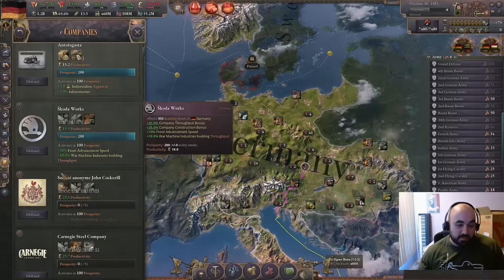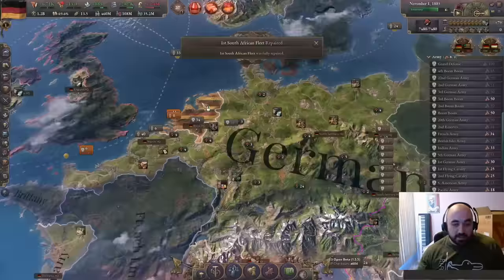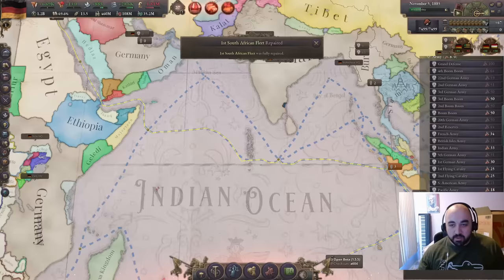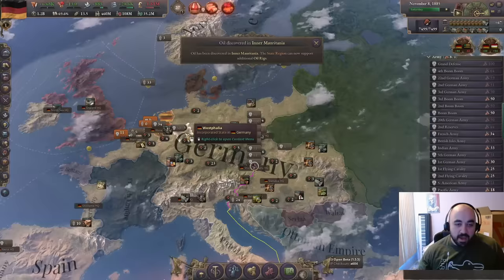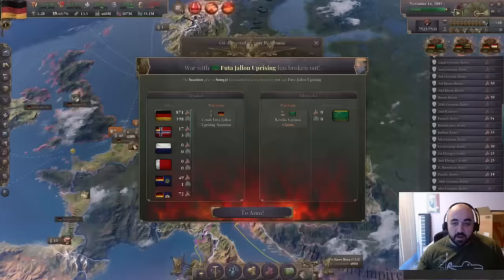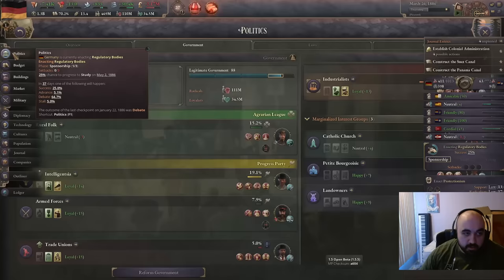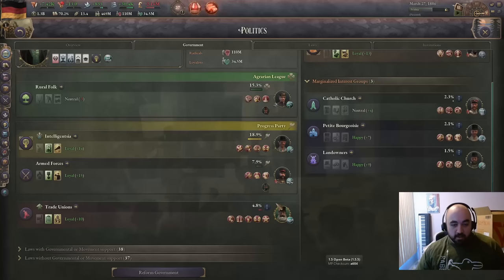The war is continuing — they're fully occupied and should give up soon, hopefully. Once we finish this war, five years from then we will be forming the HRE, or Central Europe. Karl Marx — we're somehow the first ones to research socialism, so we get Marx in Germany, which is not per the usual. He was German but didn't live in Germany, so now he's in charge here.